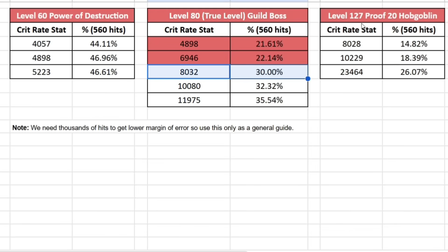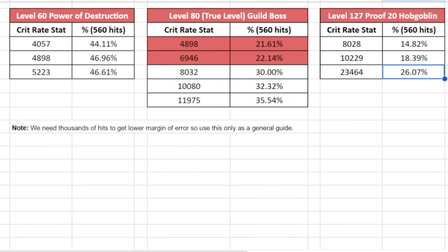Here's where it gets brutal — level 127 monsters, the Hub Goblin. At 8,000 crit rate stat, he only got 14.82% actual crit rate — barely above the default 5%. Adding 2,000 more to 10k gave only 18.39%, and even at 23,000 crit rate we only reached about 26.07%. This shows how insane the scaling becomes at higher level monsters. Passive crit resources become crucial here because you simply won't realistically hit 50% on these high level monsters just by stacking crit rate stat.